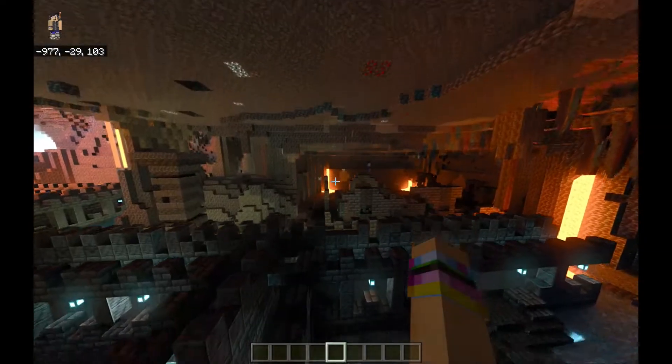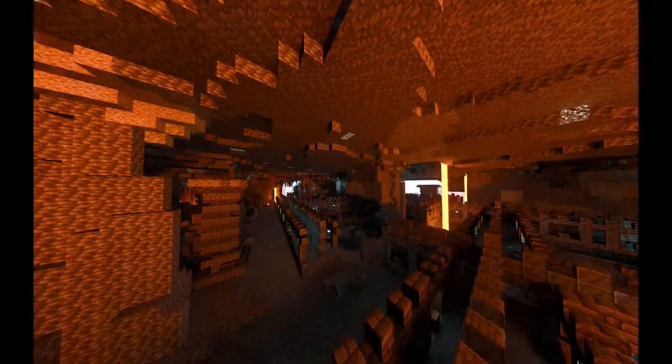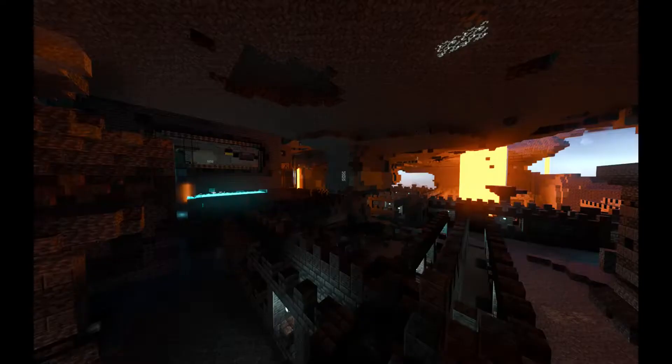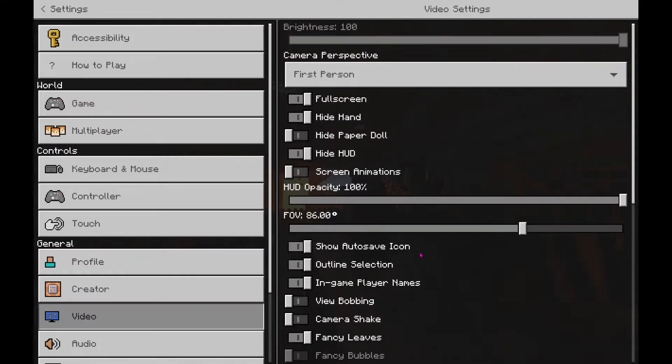With the glowing ores resource pack off, it looks pretty much the same actually. They'll have to make it a little bit less bright. Maybe it's just because my render distance is low — let's try increasing it and see what happens.